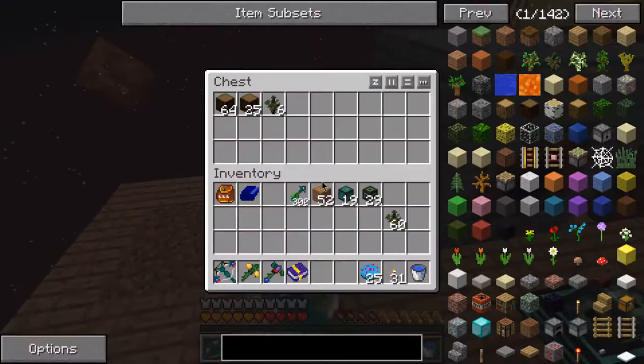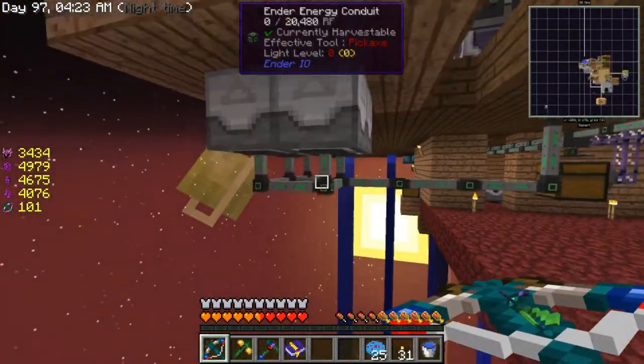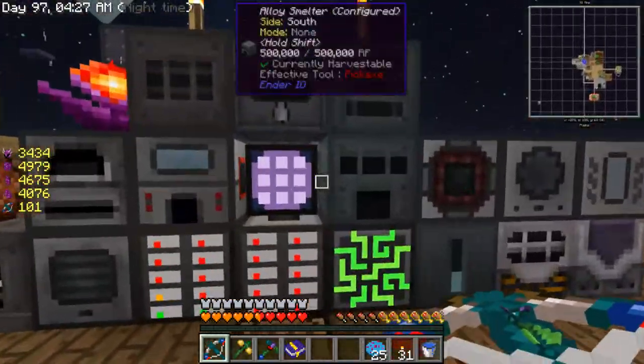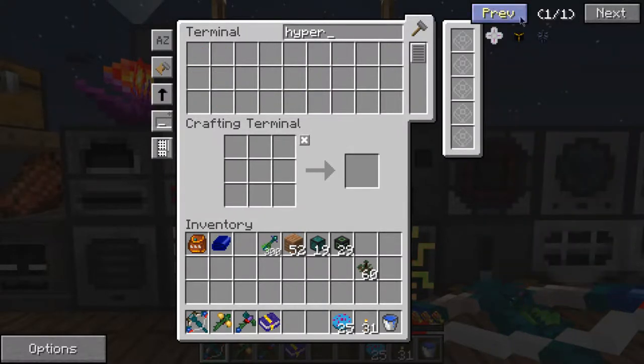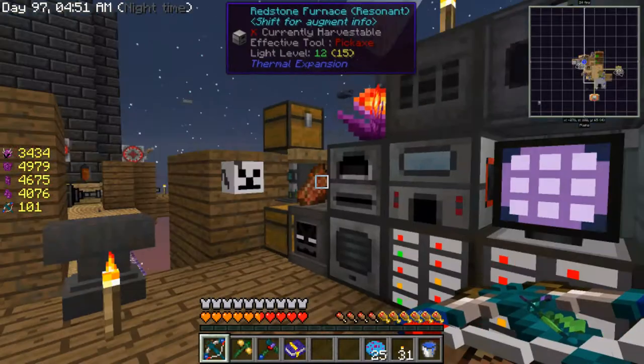I want to make an automatic tree farm but I don't remember what I was working on. Oh yeah — it's a hyper pipe, hyper rationing pipe. I can make a few of those. Oh yeah, I'm out of glass.